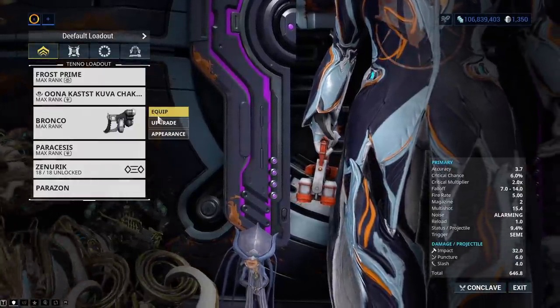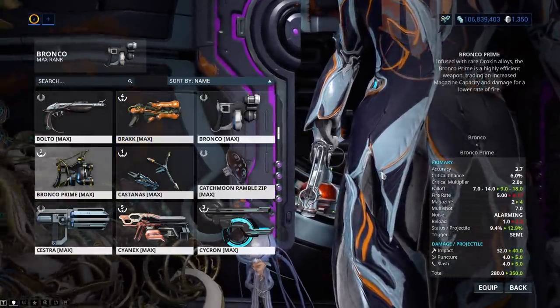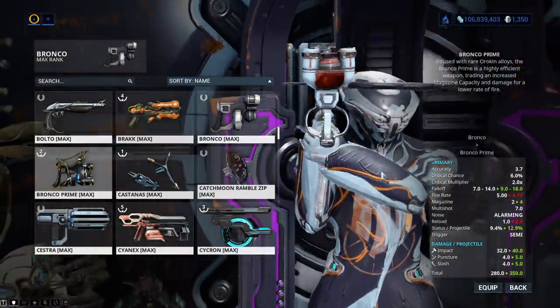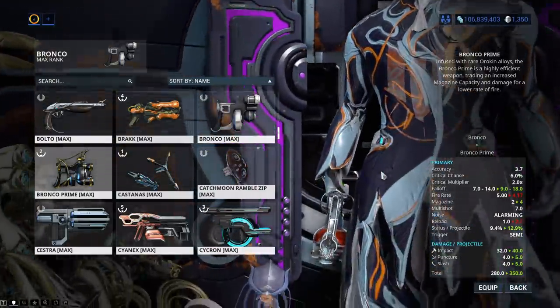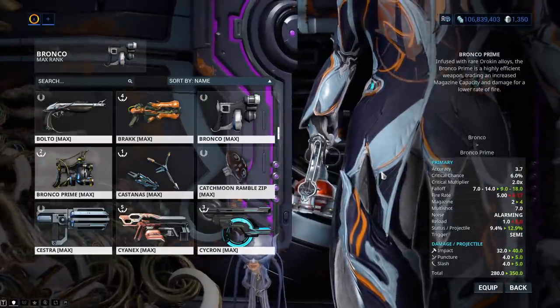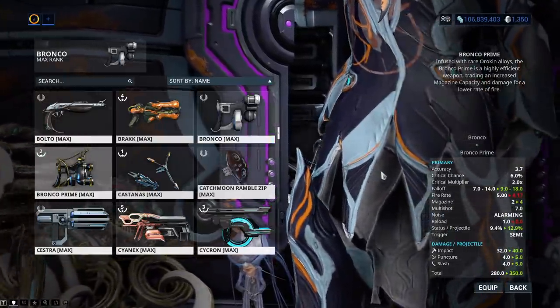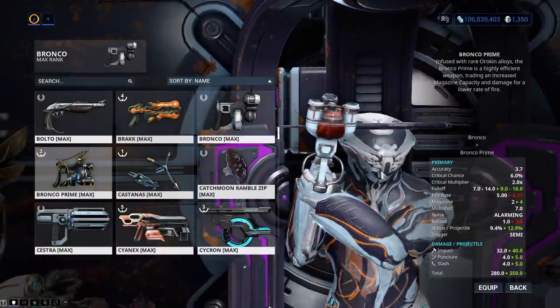But why would you even use the single-handed Bronco when the Prime exists? It has twice the magazine and an extended fall-off range. Noticing that this mod falls between the minimum fall-off range of the normal Bronco and the Bronco Prime — normal Bronco is 7, Bronco Prime is 9, this mod falls right in the middle with 8. It has twice the magazine capacity and does more status.